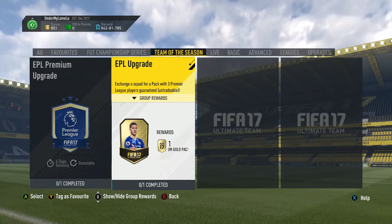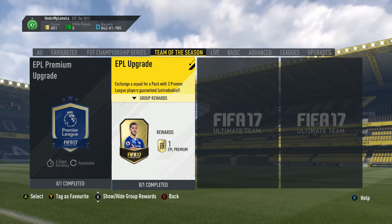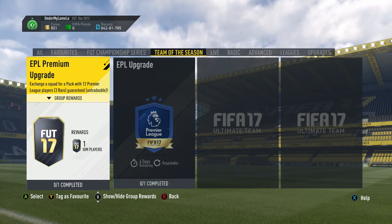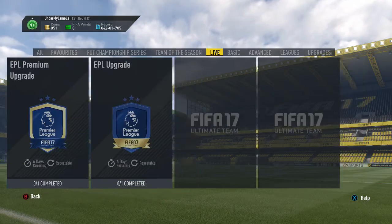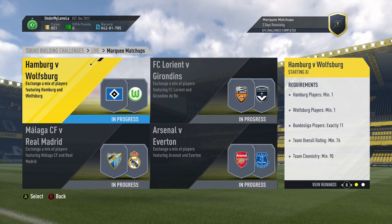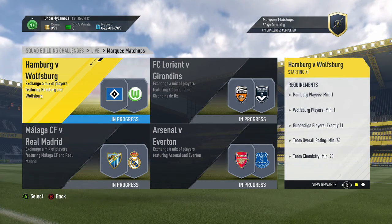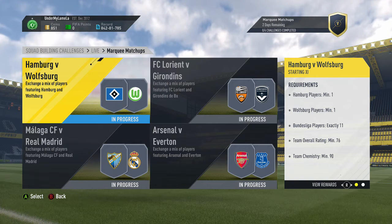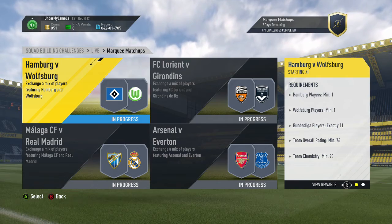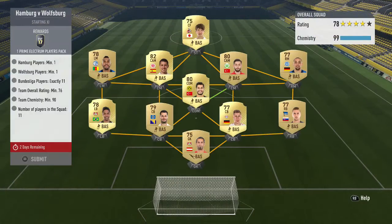Here are some upgrades available. You can have one which gives you three Premier League players, or one that gives you 12 Premier League players and three guaranteed rares. We've already done the marquee matchups — four teams: Hamburg versus Wolfsburg, Lorient versus Grinden, Malaga versus Madrid, and Arsenal-Everton. We'll do them in order as shown.